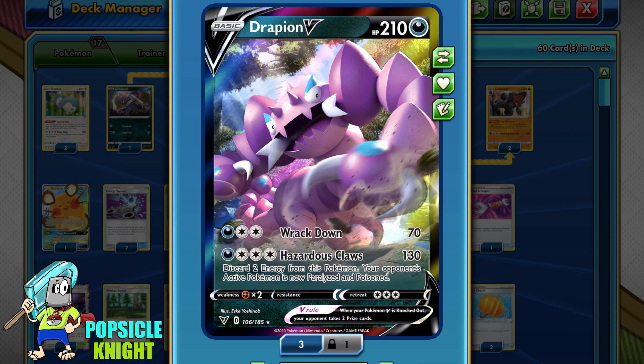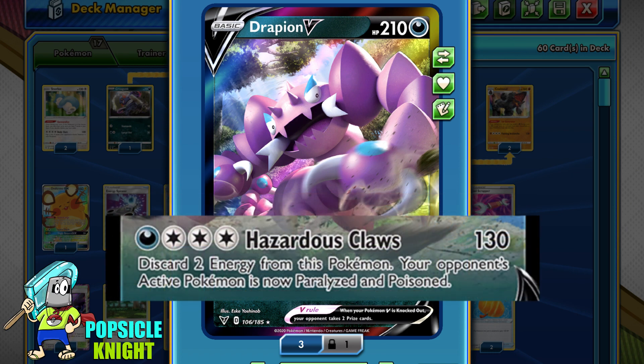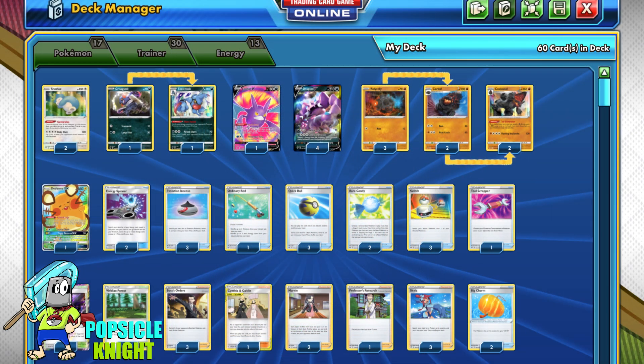Drapion V is not too bad at all. It has 210 HP with 2 attacks. The first one is Rackdown — for 1 Dark and 2 Colorless energy, it deals 70 damage. But the second attack will be the main highlight of this deck build. For 1 Dark and 3 Colorless energy, Hazardous Claws will deal 130 damage. Then you have to discard 2 energy from this Pokemon. However, your opponent's active will be paralyzed and poisoned. I will be using a full set of 4 copies of Drapion V in this deck.